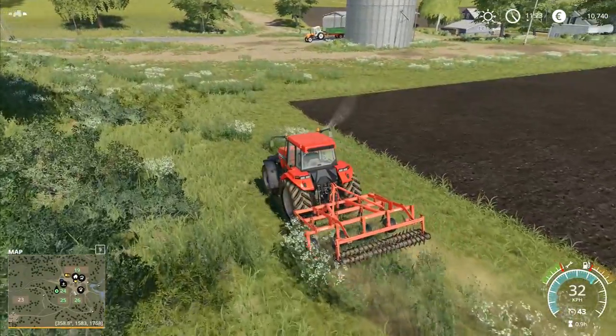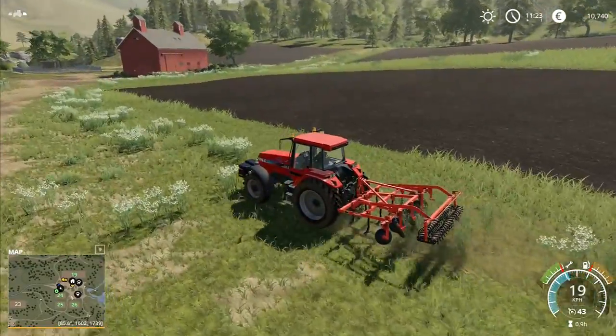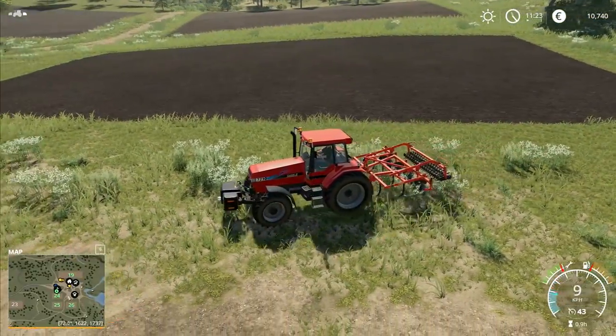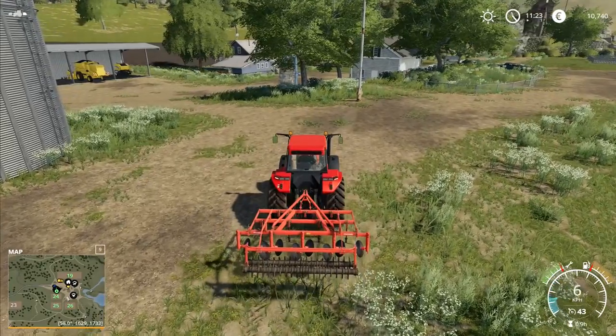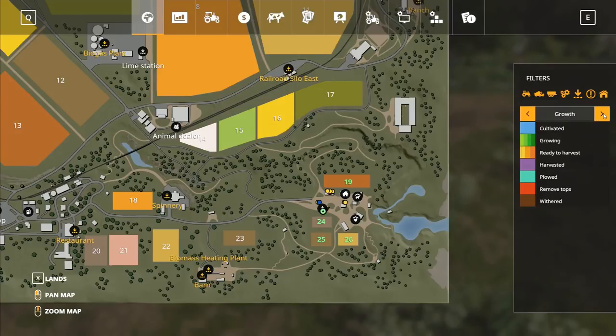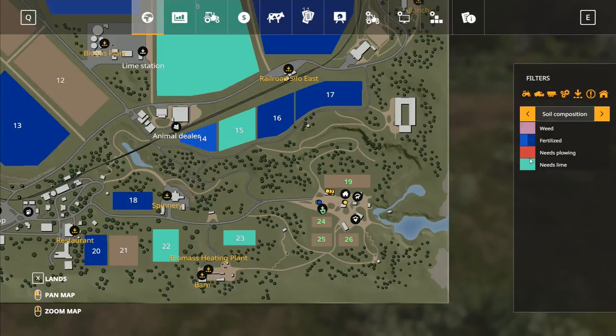Hey folks, it's Frithgar here. Welcome back to Farming Simulator 19. We're going to park the cultivator, get our seed drill on, and plant the very final field. We want to come down here — you've got your fruit types right there, your growth stages here, and soil composition over here. At the moment soil composition is absolutely fine, they all need fertilizer, they don't need plowing, they don't need lime, and we don't have a weed situation.